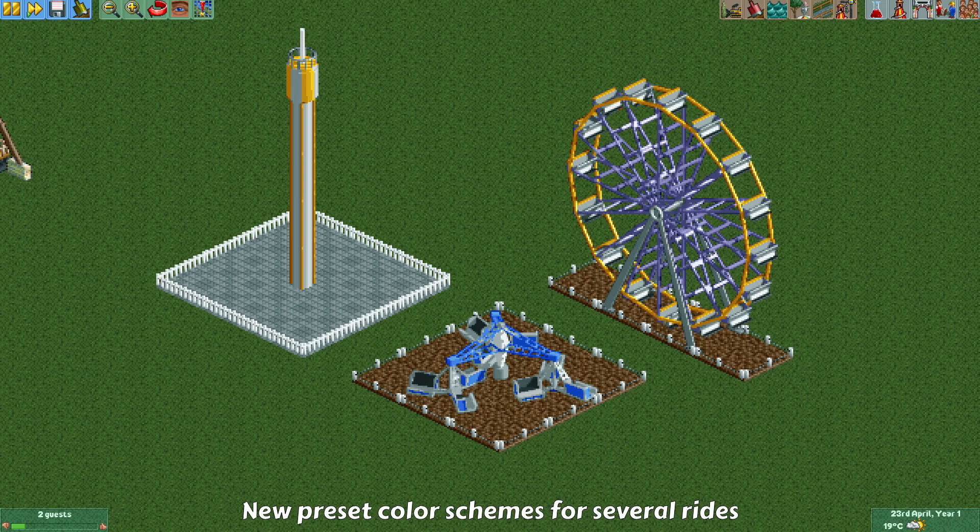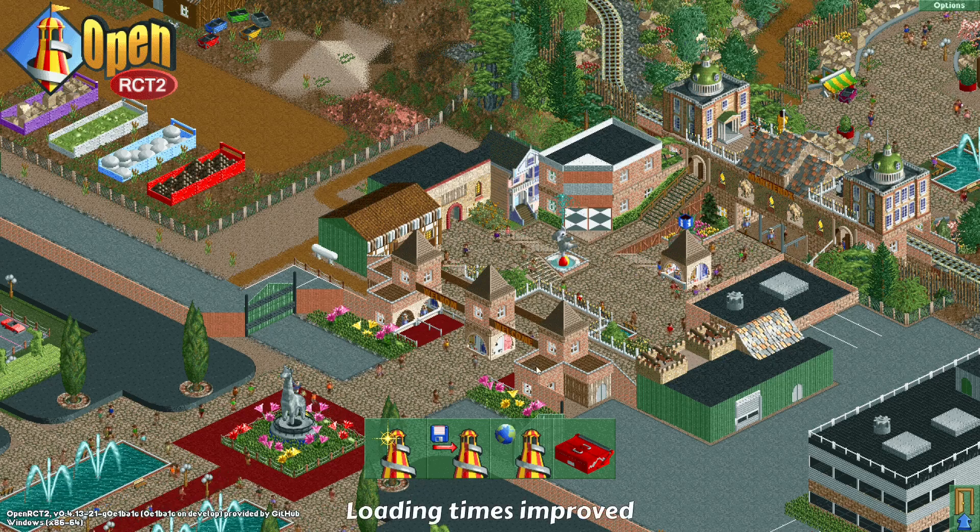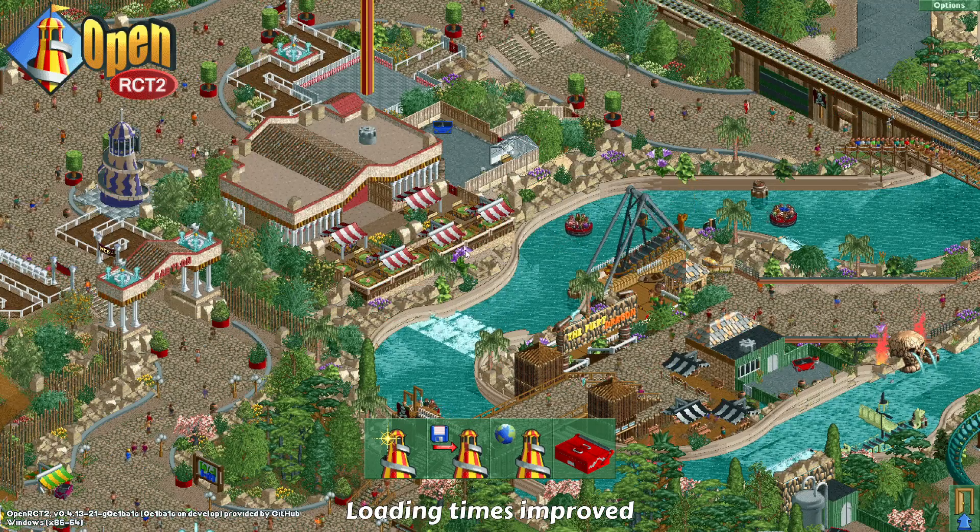Here's another small change: when you build a ride, it always comes with some predetermined colors. Three rides have gotten new color schemes — the Observation Tower, the Ferris Wheel, and the Twist. These new color schemes have actually been based on their thumbnails in RollerCoaster Tycoon 1. I think they're pretty nice colors for these rides.